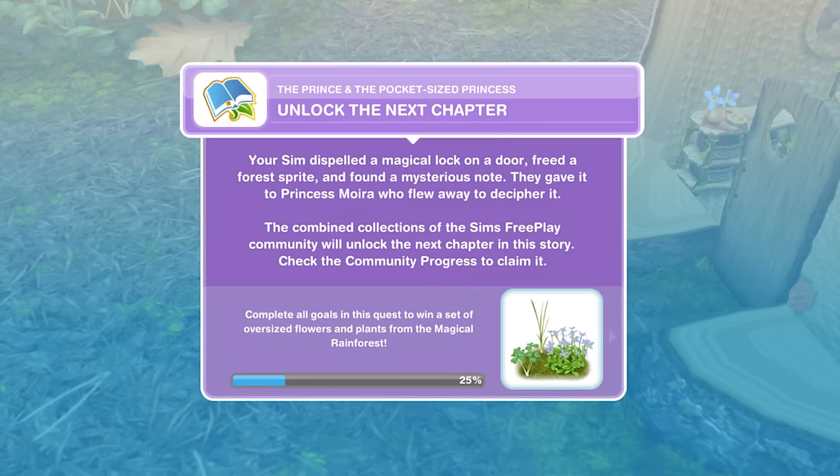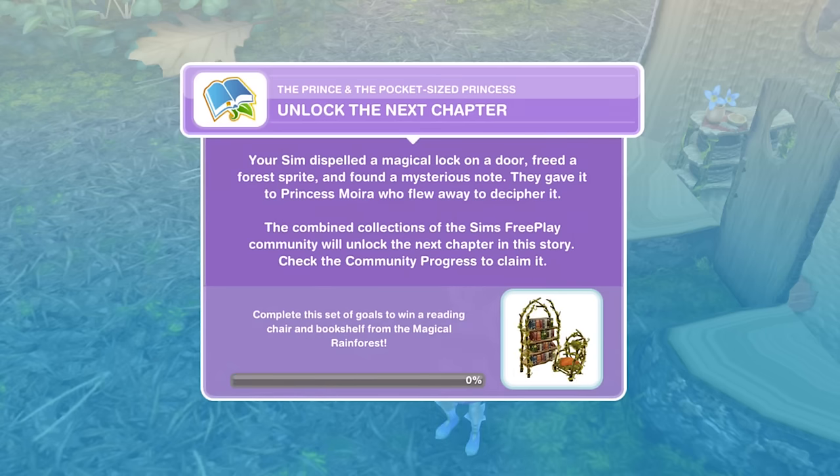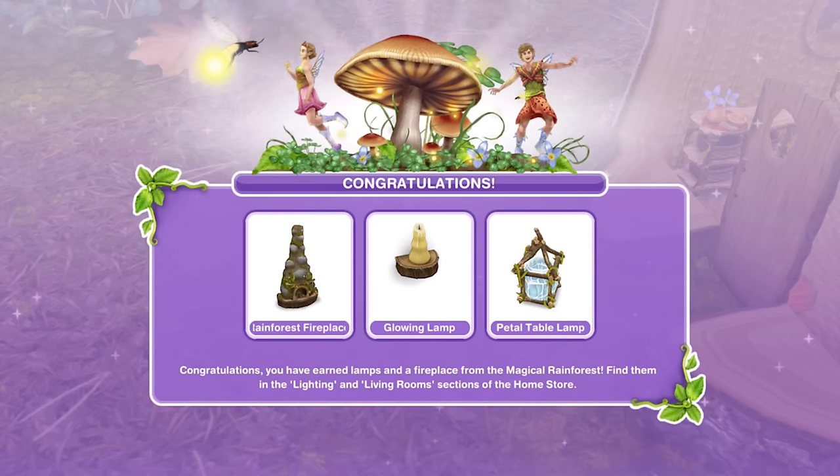And that is it — now we need to unlock the next chapter. Your Sim dispelled a magical lock on a door, freed a forest sprite and found a mysterious note. They gave it to Princess Moira who flew away to decipher it. The combined collections of the Sims Free Play community will unlock the next chapter in this story. Congratulations — you have earned lamps and a fireplace from the magical rainforest. Find them in the lighting and living room sections of the home store.